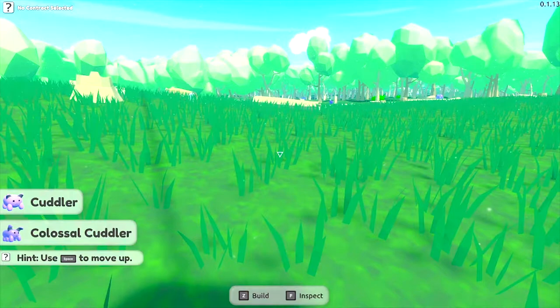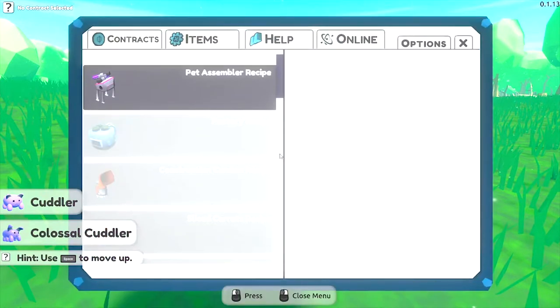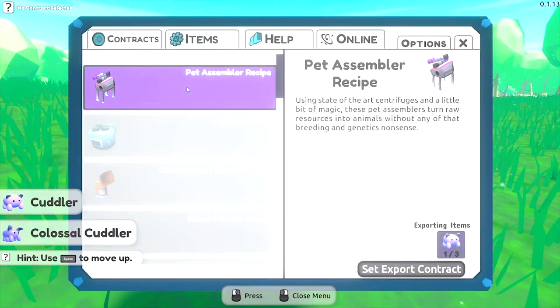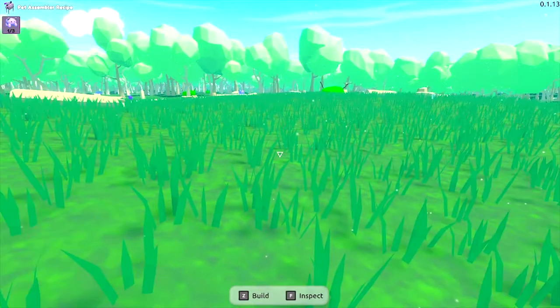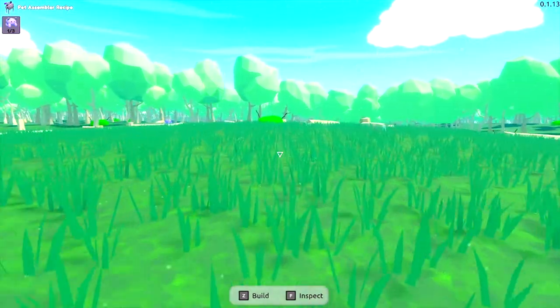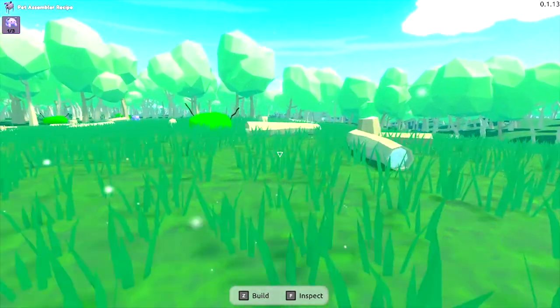What I forgot to say is I need to set contracts so that we've got a reason for putting them in the space elevator. We set a contract for a pet assembler. That means, up in the corner here, it'll tell me how many of those little creatures we need to suck up in the vacuum to get that tech.